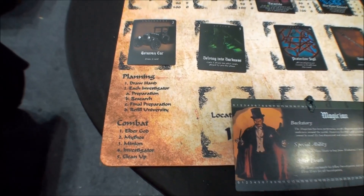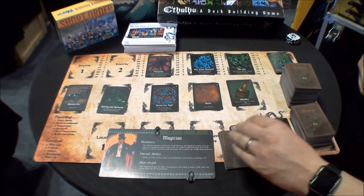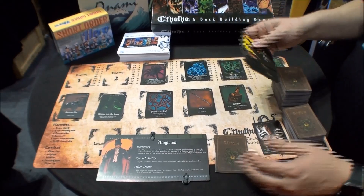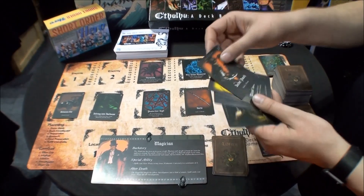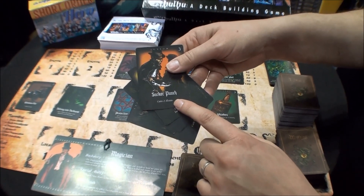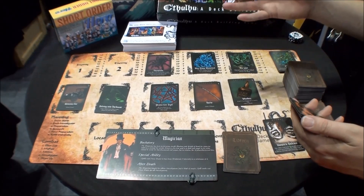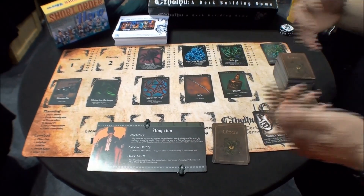During the planning phase, each investigator takes their turn. First, you draw five cards into your hand. You have a starter deck that you start with — this layout is a game in progress. The currency in the game is called Moxie. Moxie is used both to research cards in the library and to fight against the bad guys, so you have to balance how much Moxie you keep for combat versus building your deck.